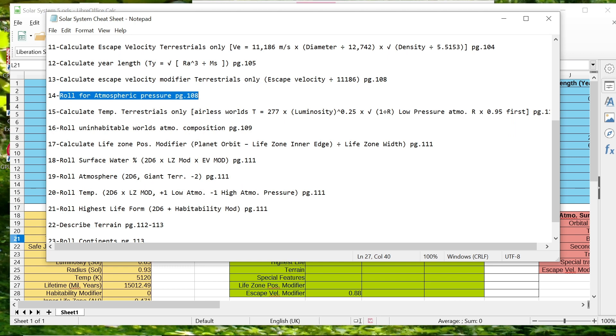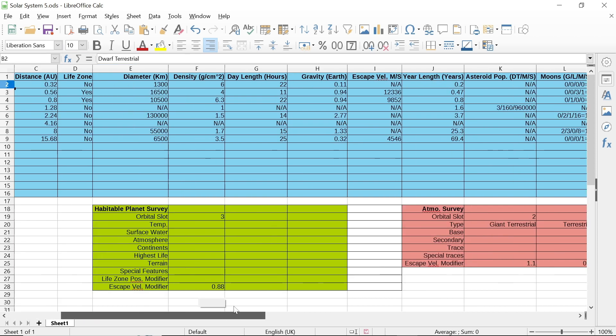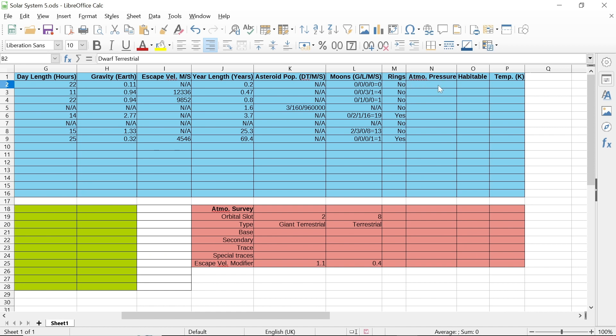The atmospheric pressure roll is modified by two factors. If the planet is closer to the star than the life zone, subtract two from the roll. The only one that applies is the dwarf terrestrial — it's the only one closer than the life zone, but it doesn't have an atmosphere. The book says clearly it has a vacuum; they're too small to retain atmosphere. For our giant terrestrial, we don't have any other modifiers except for the escape velocity modifier, which we just calculated in the last video.